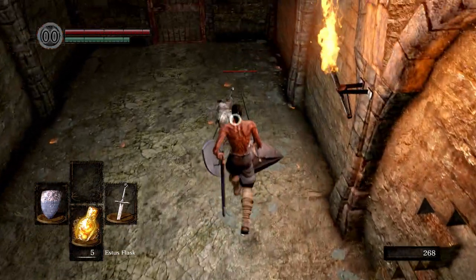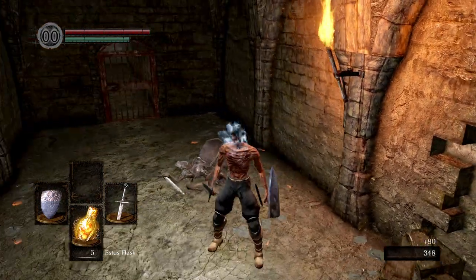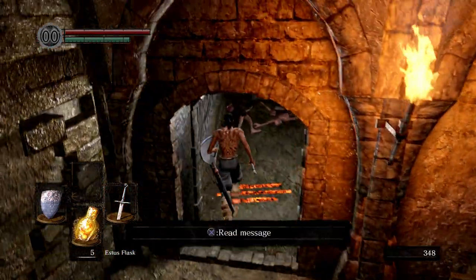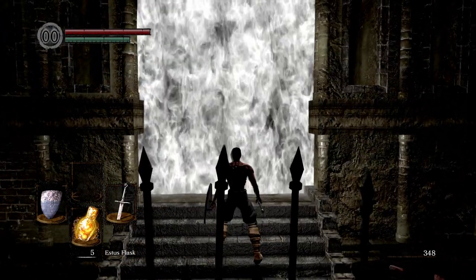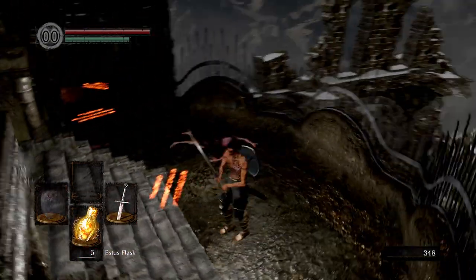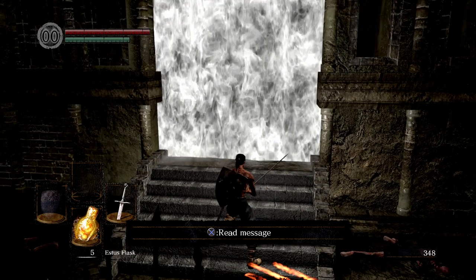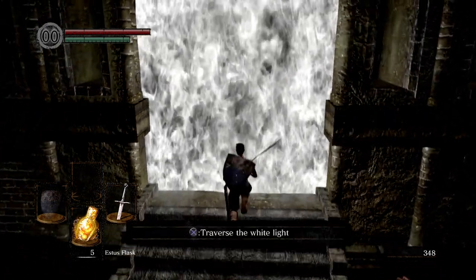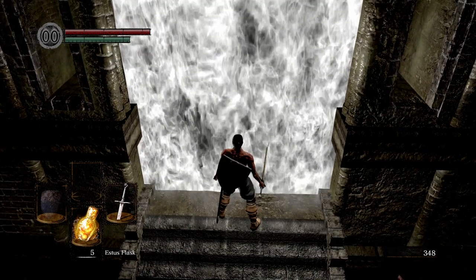Here we got another enemy — we got a parry, thankfully. Every now and then these hollows will drop items. You can get a bow from the archers — it's really rare but it is possible. We're about to fight the asylum demon now. But before we do, I like to do a forward R2 jumping attack and then hit R1 to get double damage on the asylum demon as we're dropping down on top of them. Every now and then I will fail at it, but I will try not to fail in this walkthrough. So let's hope for the best.